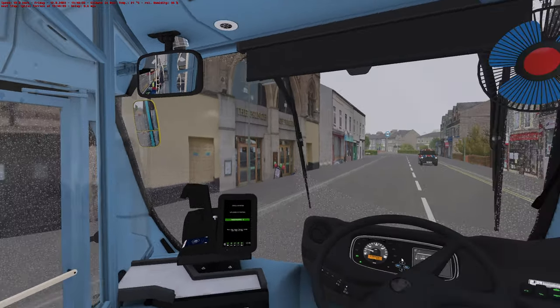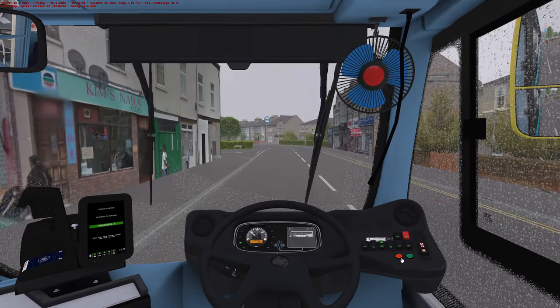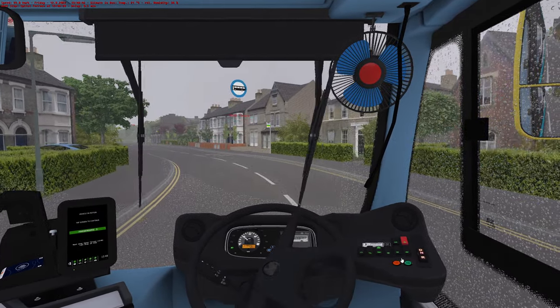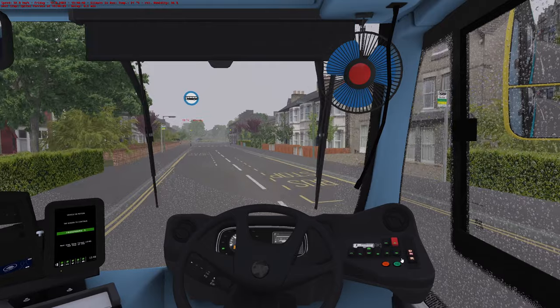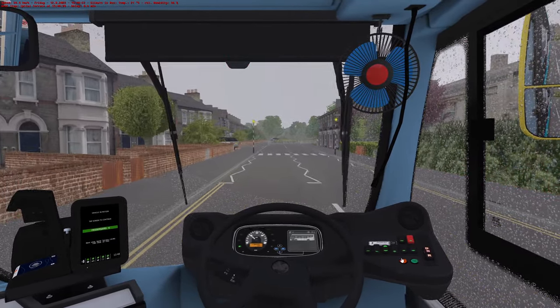We're off down here now, clipping out where we're going. Oh, there's a Wetherspoons on the left. I do know my left from my right, I promise. Where on earth are we going? I don't remember it coming down here. Obviously it does — Spittle Terrace, that is the correct route.